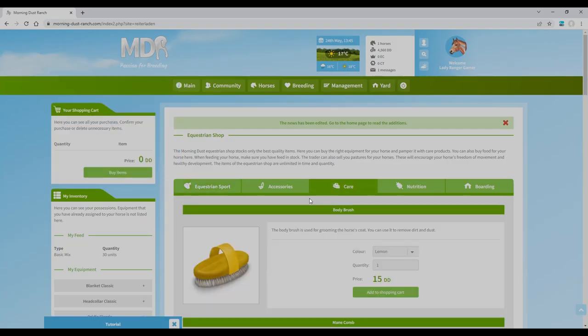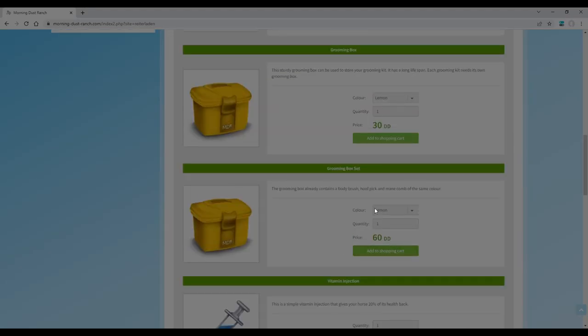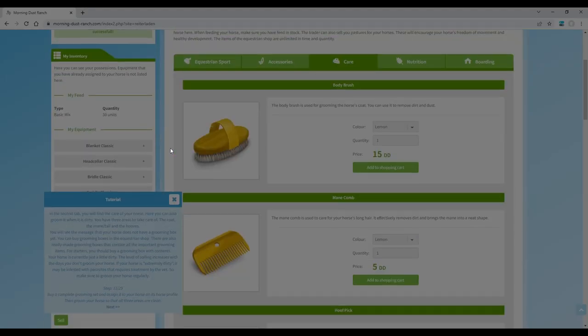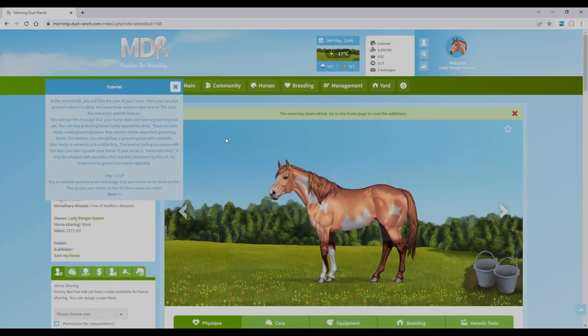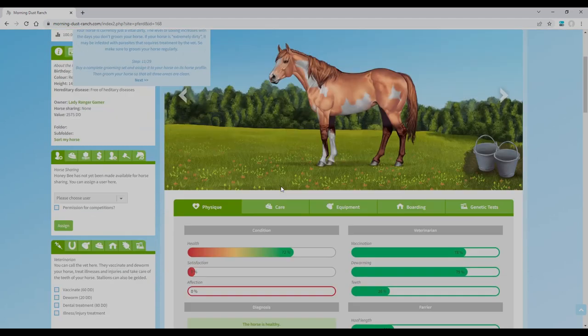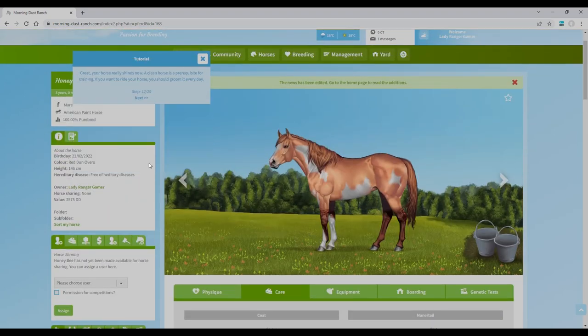Let's go to the equestrian shop and buy a grooming box. There are ready-made grooming kits — this is a complete Spanish grooming kit that needs its own grooming box. Let's get the 60 DD one. Back to the horse — now let's groom her. You press it quite a few times to groom each area. Your horse really shines now! A clean horse is important for training — you should groom it every day if you want to ride.